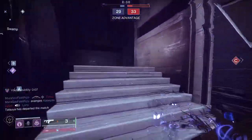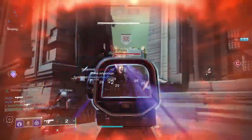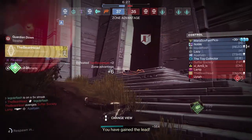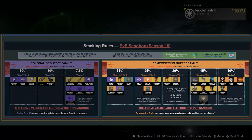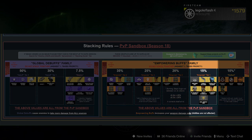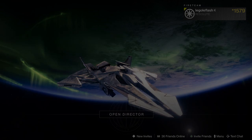15% damage boost — we can do a lot with that. It changes the time to kill of weapons across the field. This is an empowering buff, or a guardian buff, just like a Rift or Lorelei used to be, so it'll take the place of — or be replaced by — any Charge with Light buffs or anything else classified as that. But you can still stack weapon buffs on top of this: Kill Clip, Harmony — that's all fair game.